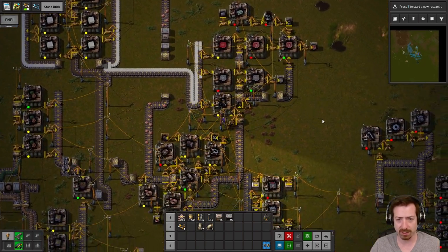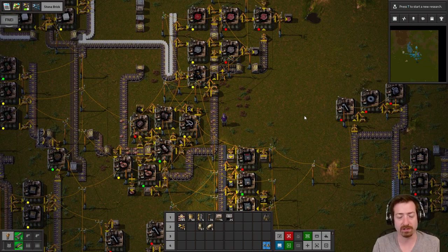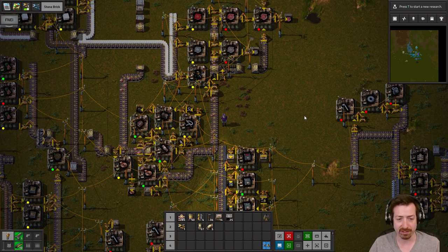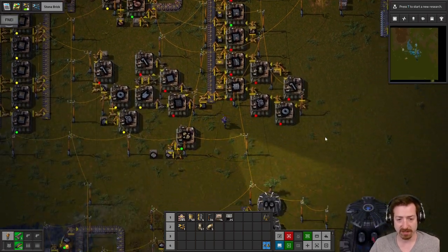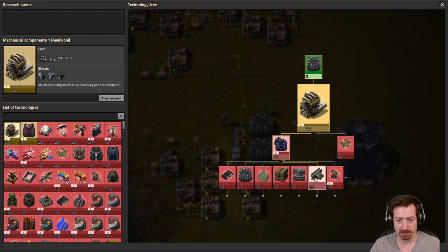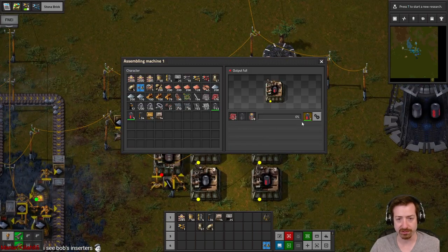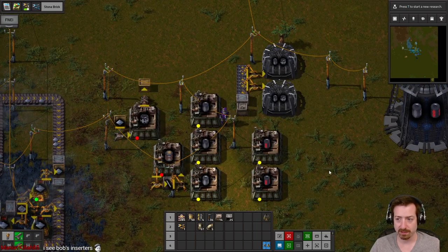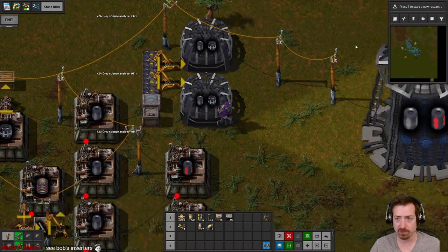What we're going to have to be doing is working towards a more real base where we actually mine ores, separately smelt that, and get it sent onto belts. Because even just getting to the next kind of unlocked things is going to take a lot of research, which is very expensive. So we will do as much as we can.